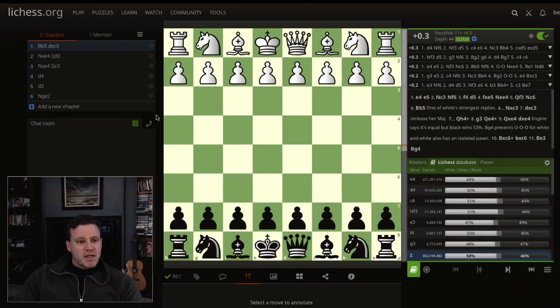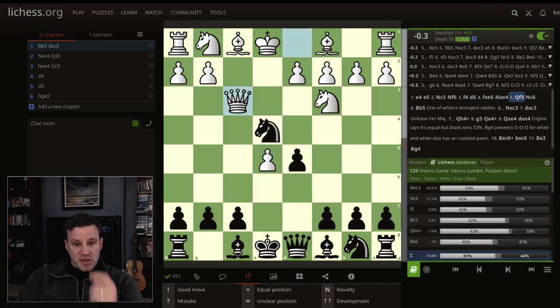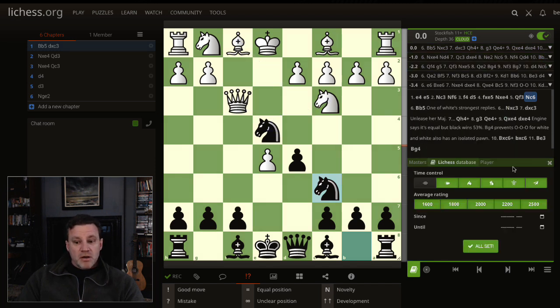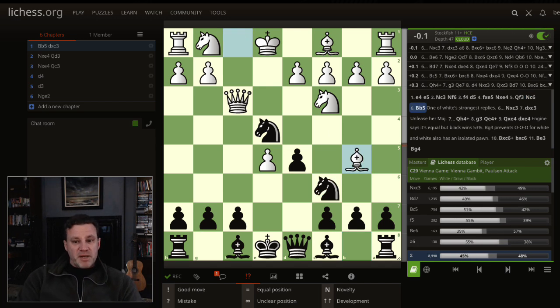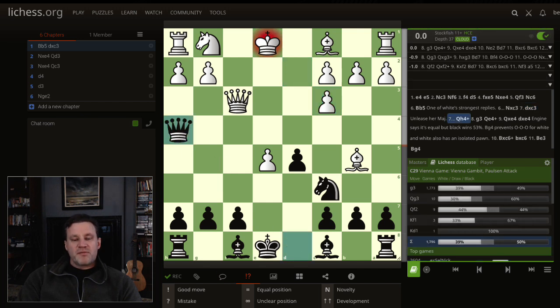I've made for your delight a study with six short chapters covering all the most common lines. Vienna Gambit declined with d5, fxe5, Nxe4, and the Paulsen Attack — that's our starting point. We always play knight to c6. Everything is worse for black apart from bishop b5 — which is the most common move, and black still wins 48 to 45 percent of the time. Bishop e5 is the best move.